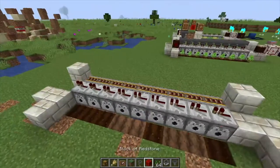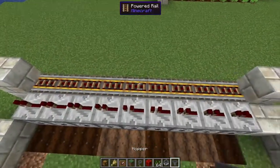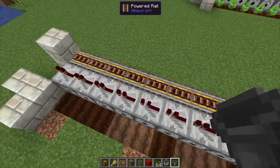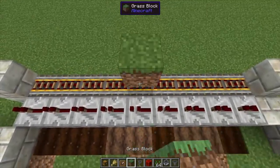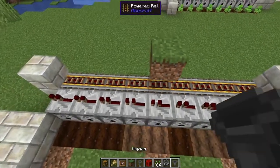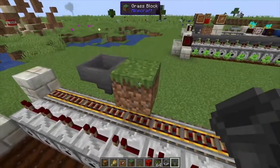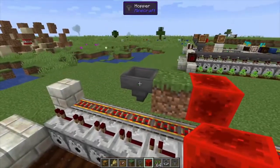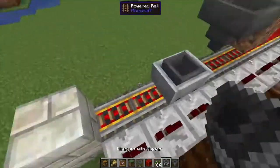Next step is to get the rail system going. I like to come somewhere above the water with the dirt block itself — put down dirt, then put down a hopper, then redstone. The redstone powers the rails and this is going to fill the minecart hopper up. You can just let that run back and forth for now.